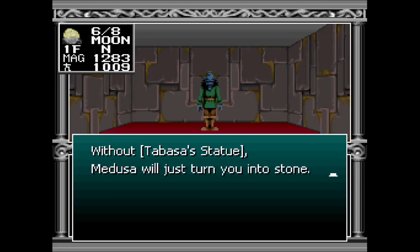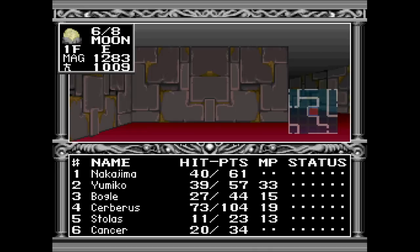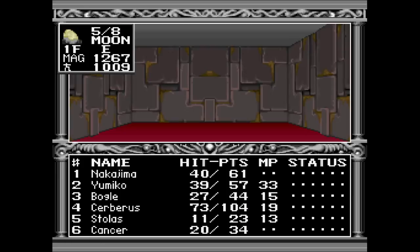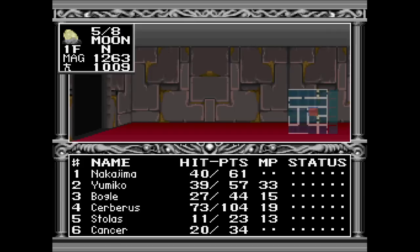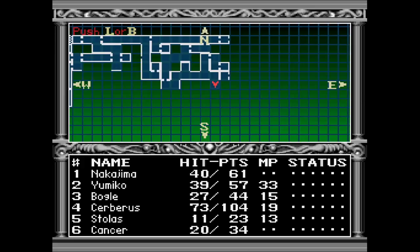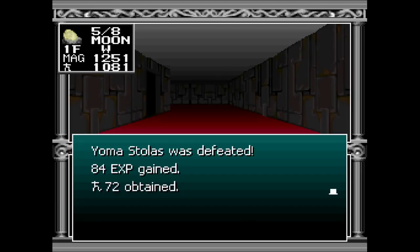That NPC brings up a valid point. So one thing I should probably clarify: the first Tower of Daedalus area is actually the only one we're going to go through where we just explore an area and then fight a boss at the end, and that's it. Every other area in the game has, like, a tiny mandatory little quest associated with it where you need to get a specific item that allows you to beat the boss of the area. You could just walk all the way through and get to the boss, but they always have some special trait about them that makes them unbeatable until you get that specific item.